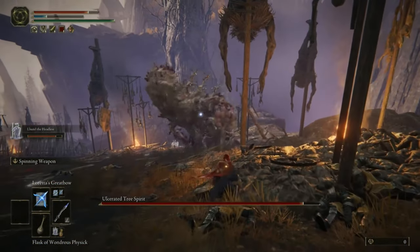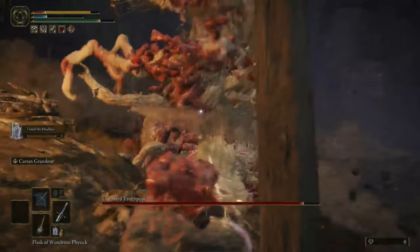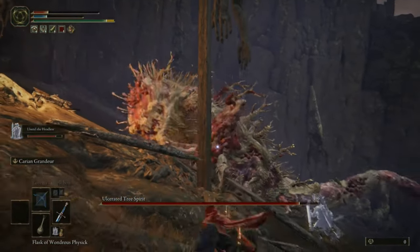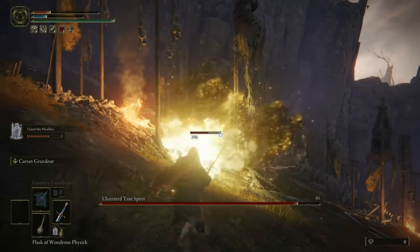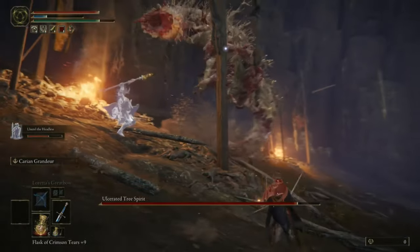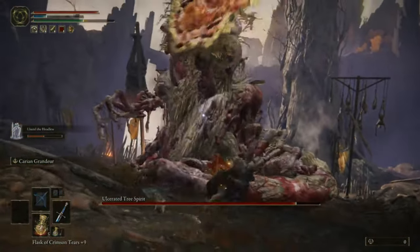Fun fact: when you get on or off your horse, you get iframes. Did not know that until recently. So that's like a full double 360-degree sweep — it has one tailspin that goes all the way around in a circle, and one that goes twice around in a circle, so you have to dodge roll twice. And the animations look exactly the same.